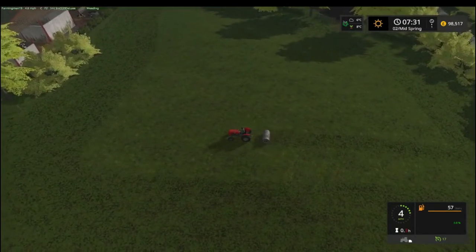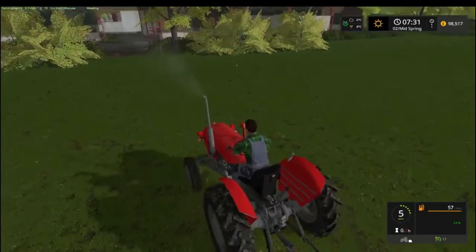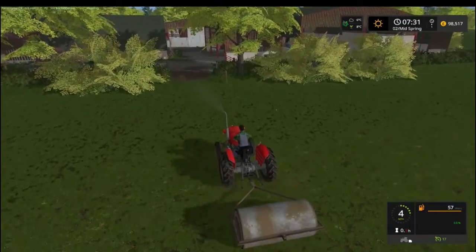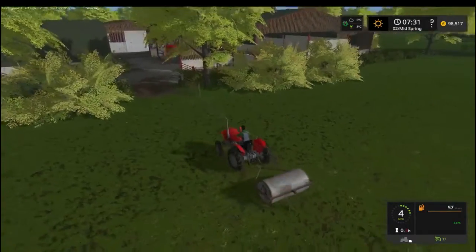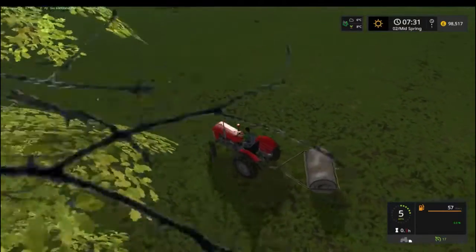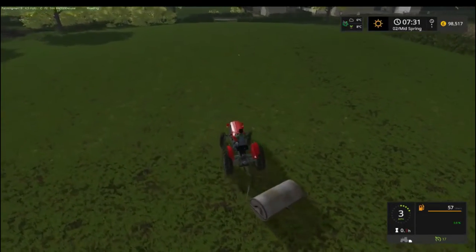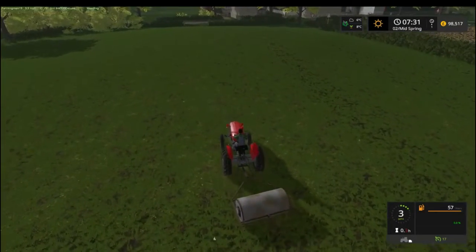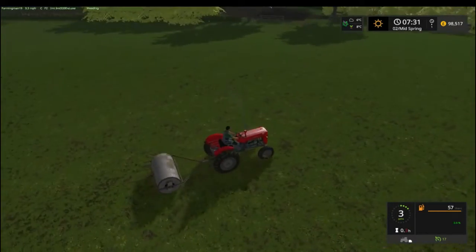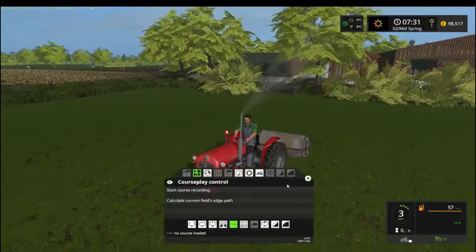I'd probably keep the camera up like this when I time-lapse it. What I might do next time is also make a Courseplay course so if we don't want to do this manually but we've got something else to do, we can set this tractor going and do all the other fields — that would look pretty nice. I'm going to test whether Courseplay can do it faster.